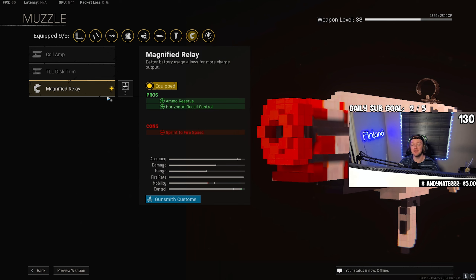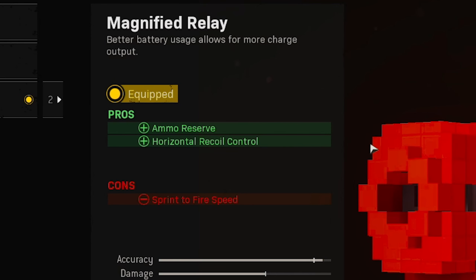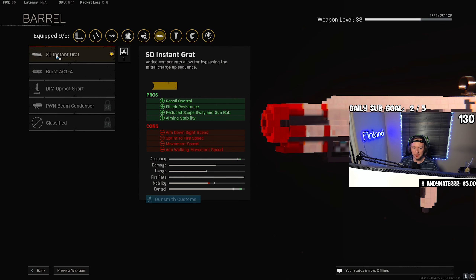I don't have this thing fully max leveled yet, and probably a lot of you don't either. So I figured I'd do a lower level build. If you do have the blueprint, you get a few extra attachments. For the first attachment, I'm using the Magnifier Relay — this adds more ammo and horizontal recoil control. You don't really need the recoil control, but the more ammo is nice because this thing is super weak, especially at range. For the barrel, this blueprint comes with the SD Instant Grat, which you unlock relatively early, adding reduced scope sway, bob, and aiming stability — pretty much enough to keep this thing a laser beam.